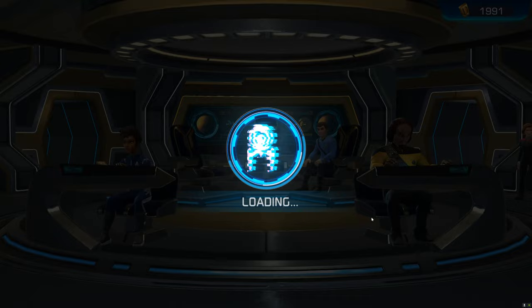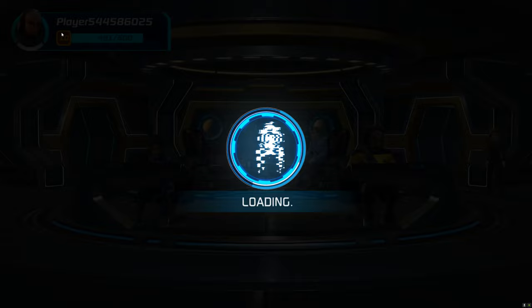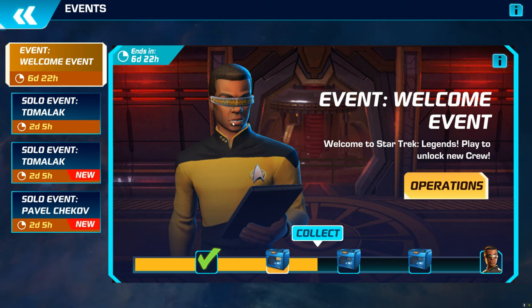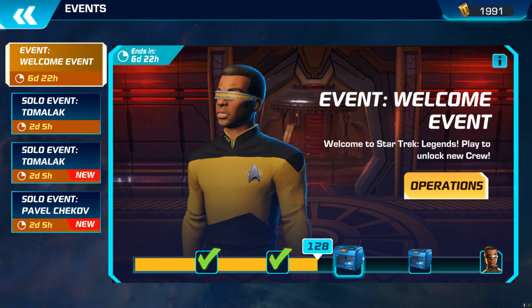Okay, here we go — it's Garrett. I'll show you a couple things real quick. We unlocked Captain Janeway; she is not a legendary, she's a very rare. This video is not about her though. We've got Riker just dominating in DPS, and what we're doing is going after this event for Geordi. You have to get 250 points, and you open up these boxes as you advance.